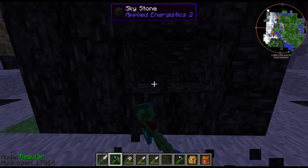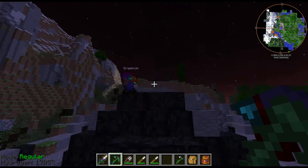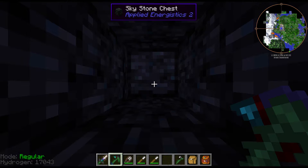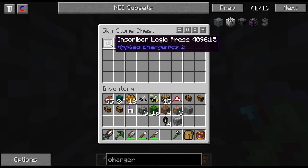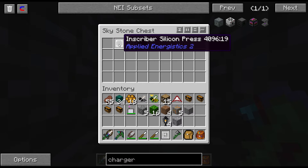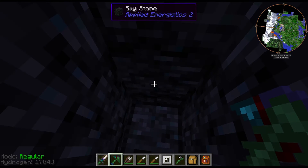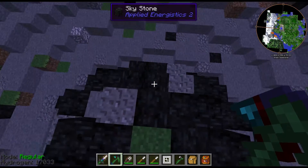When you mine the meteor, you're going to end up with a chest in the middle called a Skystone chest. You open it up and inside are presses. We got really lucky — this one has a logic press, a silicon press, and a calculation press. That's three out of the four presses you'll need. You'll also need some of the Skystone to build things with.